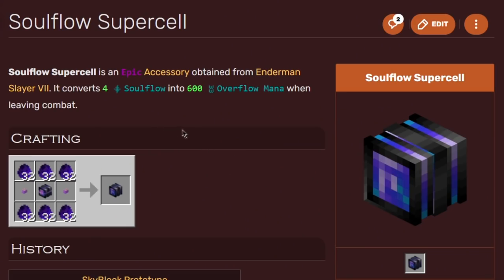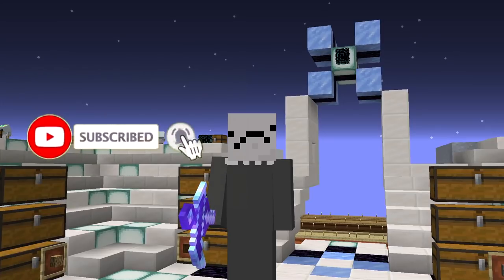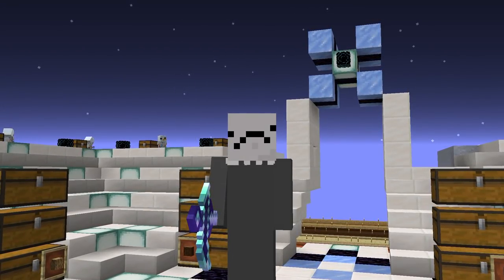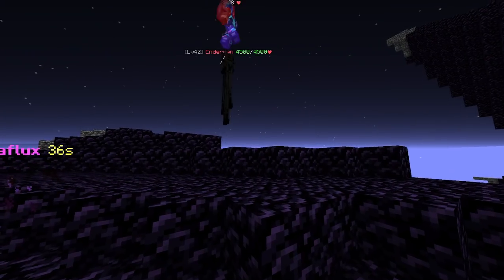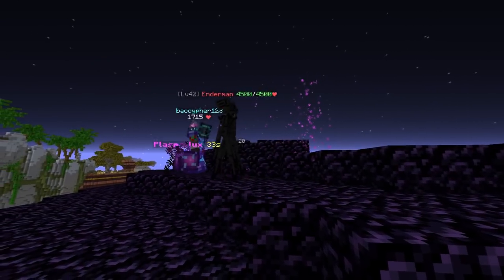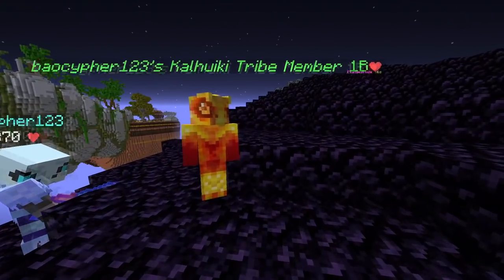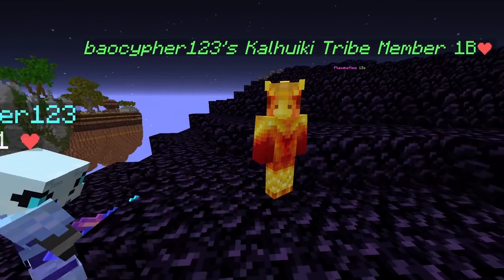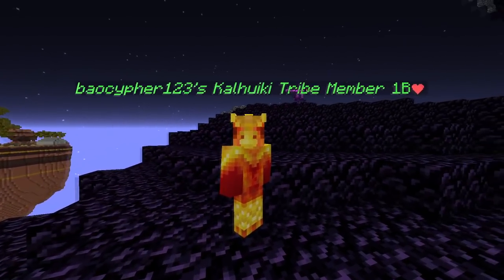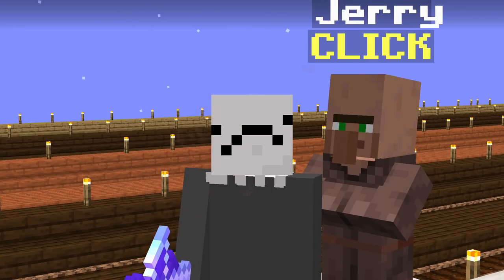He owns a soulflow supercell for 600 overflow mana, and to get some extra intelligence in real life as well, he subscribed to Simply Sample on YouTube — so you guys know what to do. Now the reason that he throws this enderpearl is to get into combat. He is regening mana thanks to his plasma flux, and his espresso machine will give him an additional 100 intelligence because he is in combat. All of this gives him barely enough to spawn a tribe member, which costs almost 7,000 mana. This was filmed during the Jerrymere and jerry gave you an increase to stats and also granted about 500 intelligence, but it's also possible without jerry.